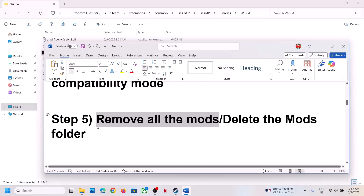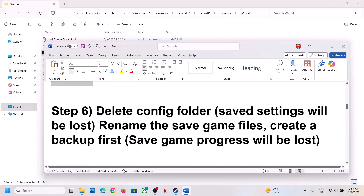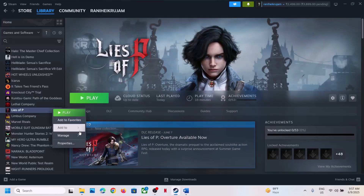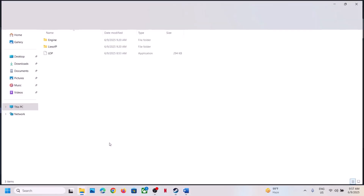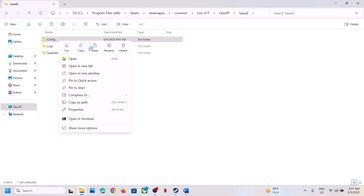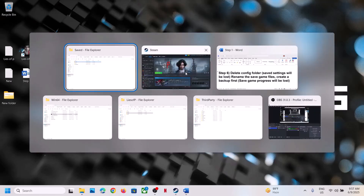The next step is to delete the config folder. When you delete the config folder, all the saved settings will be lost. To delete it, right-click the game, select Manage, click Browse Local Files, open the Lies of P folder, open the Saved folder, and here you can see the Config folder. You can copy it and paste it to the desktop as a backup.